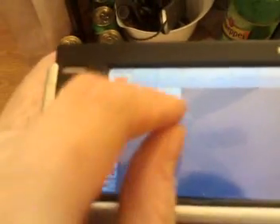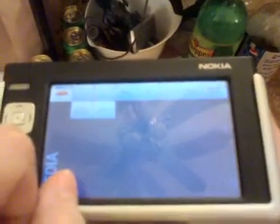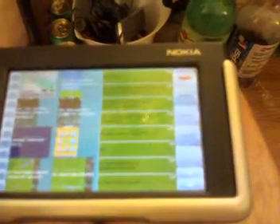So without any further ado, I'm going to demonstrate it here. I'm going to go ahead and use the orbiter here to select a game, just to show. I've got my little Nokia here. I'm going to go ahead and go into the main media screens here, select games, and wait for the file list to come up, then just pick a game out of the list.